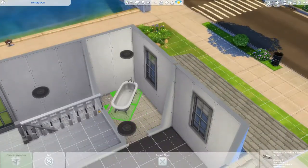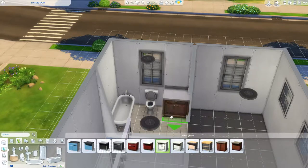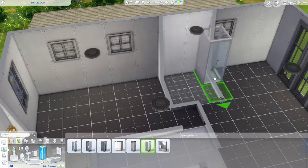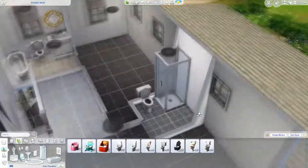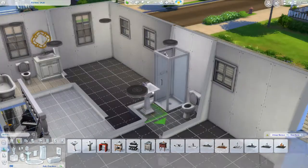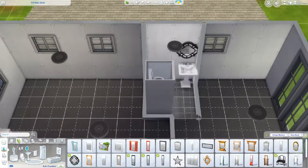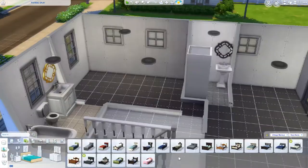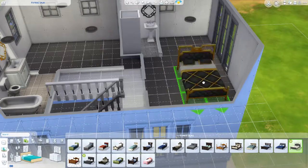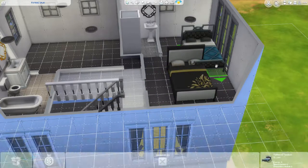Up here we have two bathrooms and two bedrooms — each bedroom has an ensuite bathroom. I decided not to try to cram three bedrooms in there with one bathroom, especially since it was probably going to be a small bathroom anyway. One bathroom has a shower and one has a bath. I really wanted to fit a tub in, so I went with that instead of a combined bath and shower option.